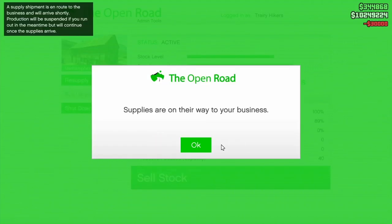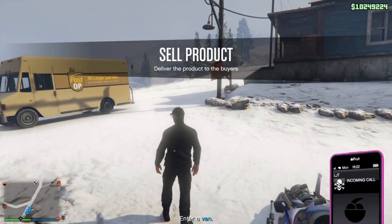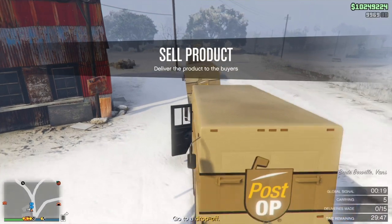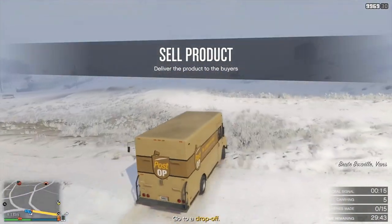Hello everyone, in this video I'll be showing you how I delivered all 15 packages in the post-op vans on my own. There's a lot of luck involved, such as it was the meth business which is the closest to the city, and the last van will have all three of the awkward deliveries at the top left of the map, which was ideal — without that I wouldn't have been able to do it on my own.